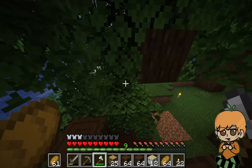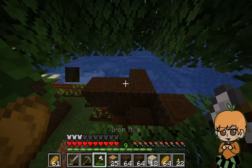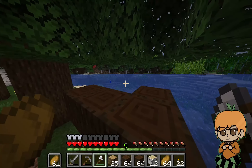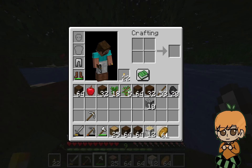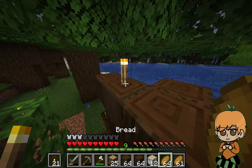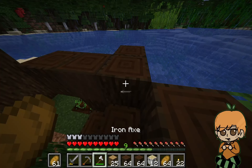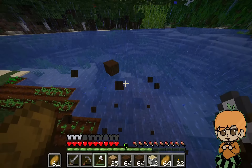Before this I played on Bedrock on console, and there are so many things on Java that are so much nicer. Like being able to hold torches in the offhand and place them like that — that's so awesome. And so many other things you can do with your offhand that you can't do in Bedrock Edition. This is so much nicer.